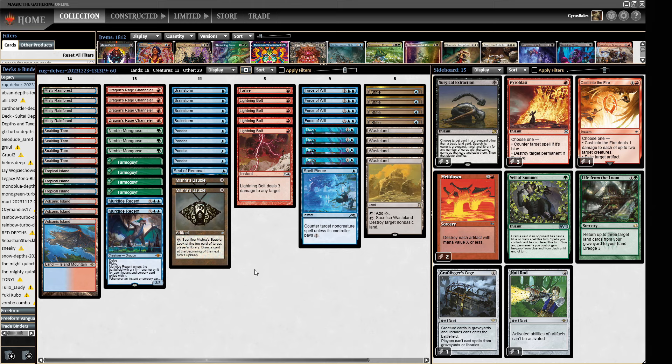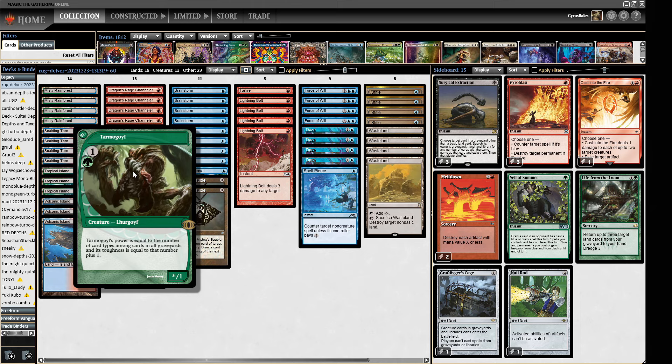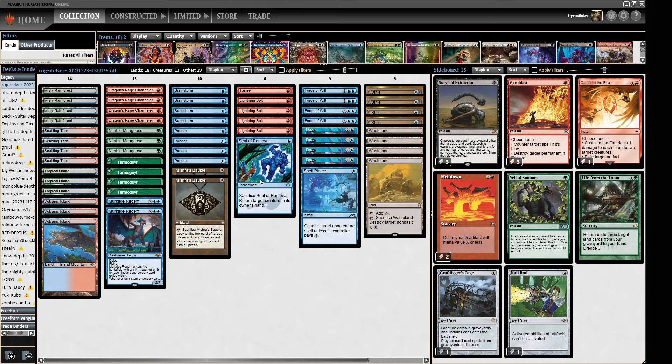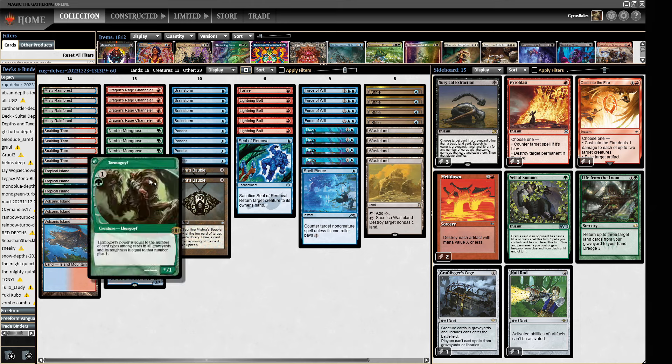We are very much a tempo deck. We have four Dragon's Rage Channelers, three Nimble Mongooses — we're trying to put cards into our graveyard as much as possible. We've got Tarmogoyfs that get buffed by stuff in graveyards, and we have some Murktide Regents as a big flying threat. We're aiming to stick a one-drop threat and then protect and grow it using Force of Will, Daze, Spell Pierce, some removal spells, cantrips, a Seal of Removal, Tar Fire (a tribal spell), and Mishra's Bauble to grow our Tarmogoyfs and Channelers.